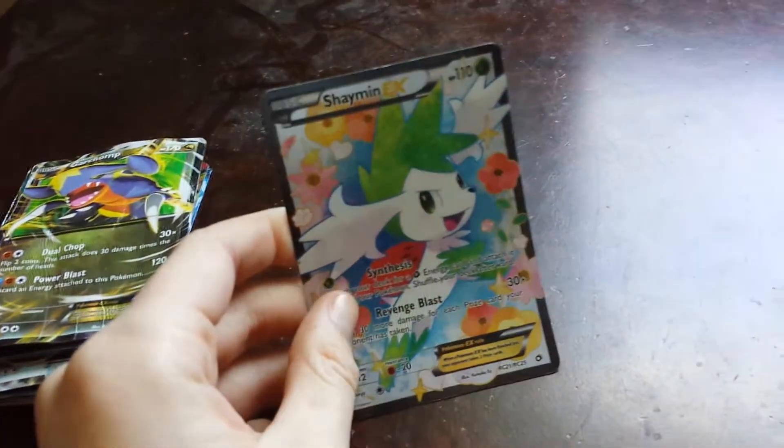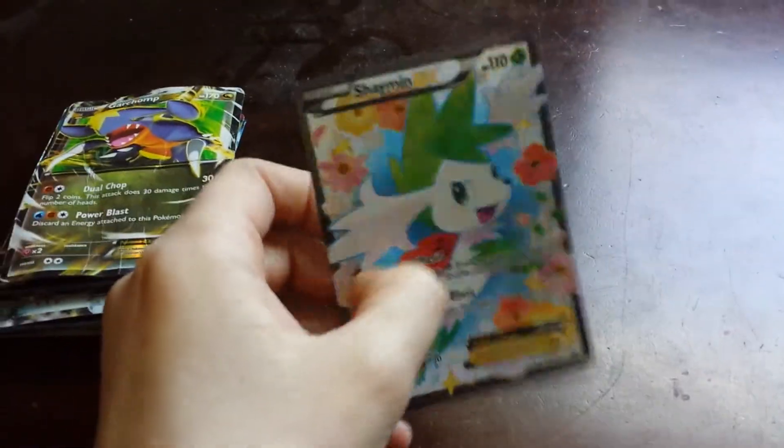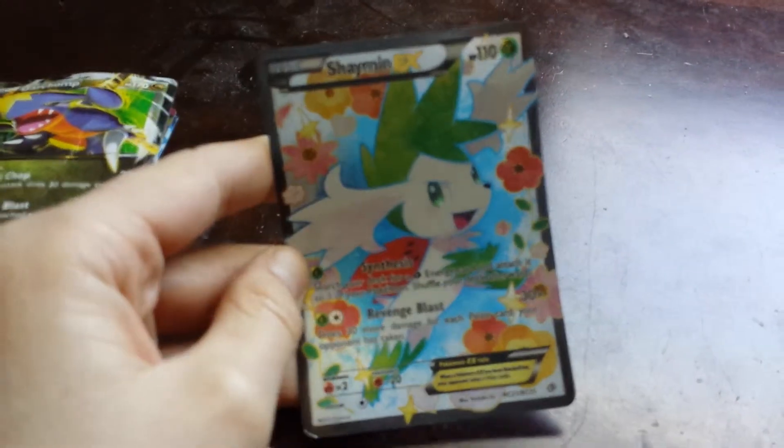My first card is one of my doubles. It's Shaman full art — it's not a hologram, but it's a full art card. It has 110 health and does 30 plus damage. This is one of my doubles, so if you want to get this card, subscribe.